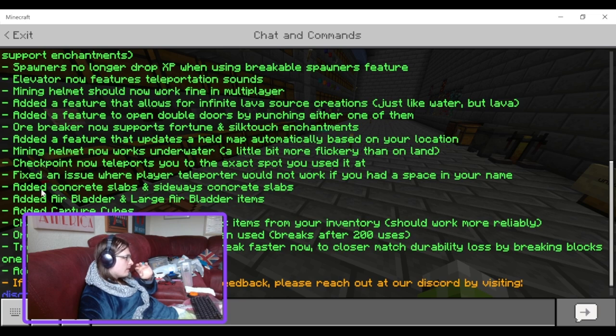Mining helmet now works on the water, though it's a little more flickery than on land - don't really care about it. Checkpoint now teleports you to the exact spot you used it at. Fixed an issue where the player teleporter would not work if you had a space in your name - didn't know that was a thing.